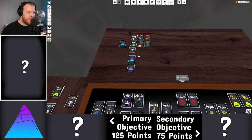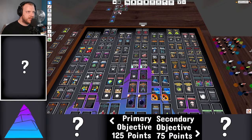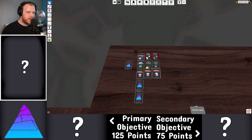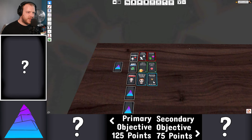Isaac — a standard choice for roguelikes, one of the OGs. Primary: win a run starting as Lazarus, skip two item rooms. Secondary: skip two item room items and beat the Chest. All right.